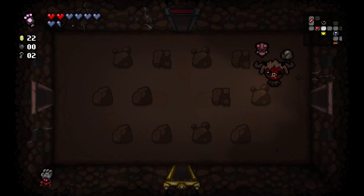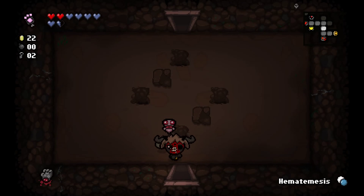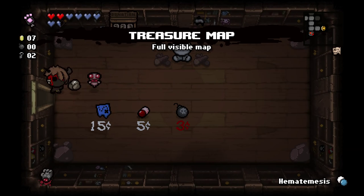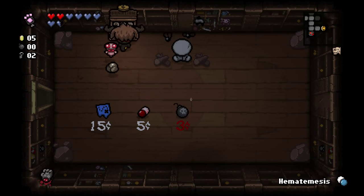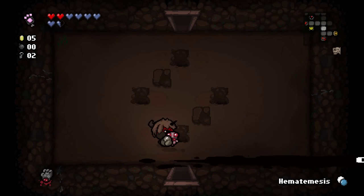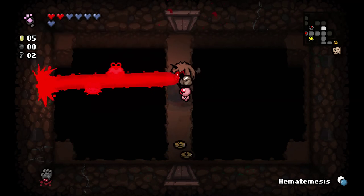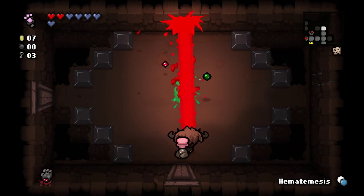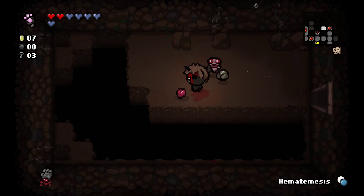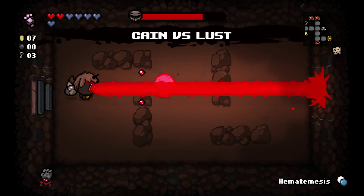We get a Blood Bag, which gives us an HP up and a small speed up as well. We are now on 22 coins. Let's double back and buy something from the shop — I'm going to get the regular map, donate two coins to this machine, keeping five cents so we have a possibility of an arcade on the next floor. Keeping an eye out for Tinted Rocks; we're doing okay for health right now.